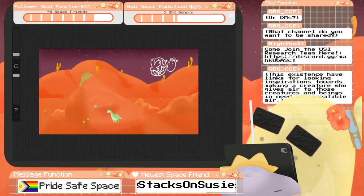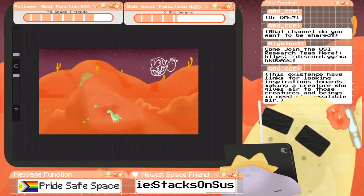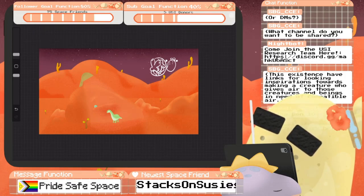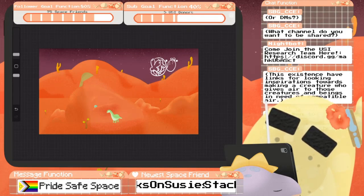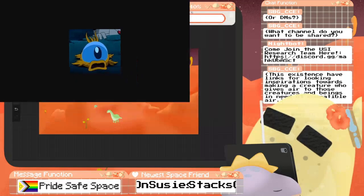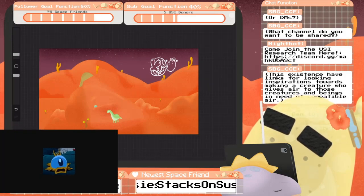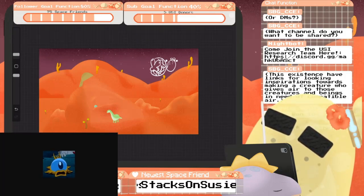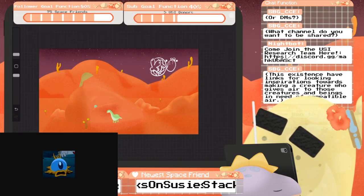Yes, this little guy. That is cute. Are you submitting him to be an atrium decoration, or are you just showing off fun stuff for me? I need to know. This is the little guy — for those of you who do not know — saved Kevin, the enemy turned friend, from drowning. He's just a cute little bubble creature.